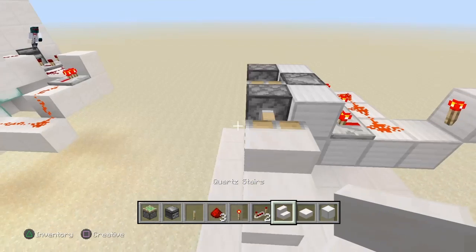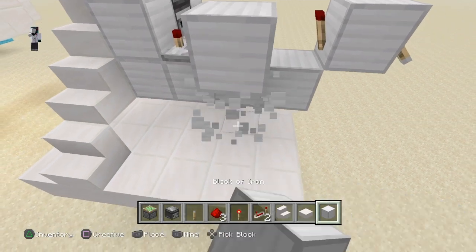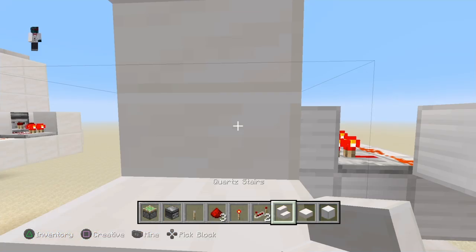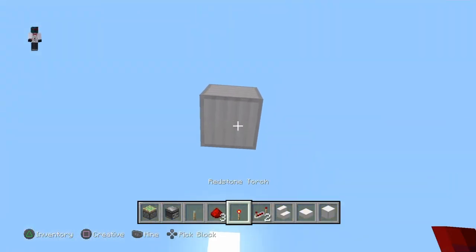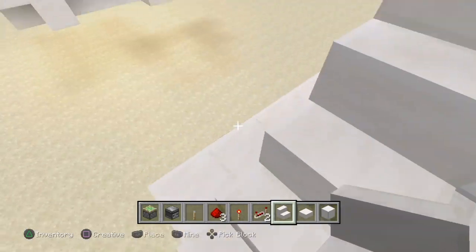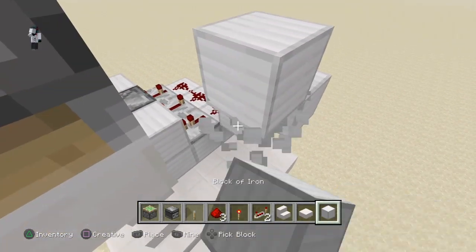Now if you saw over here, there's this top part. If you want to go through it, you can't just leave it like this — if you try to walk through, you're going to hit your head. So if you don't want that to happen, you have to go up about three blocks. Turn this off, go up one more — and there we go. Now whenever the staircase gets pulled back, you would not hit your head and can go up.